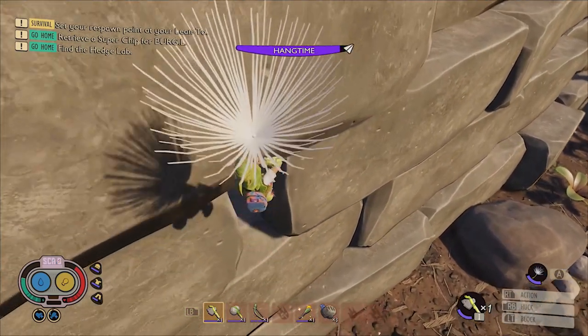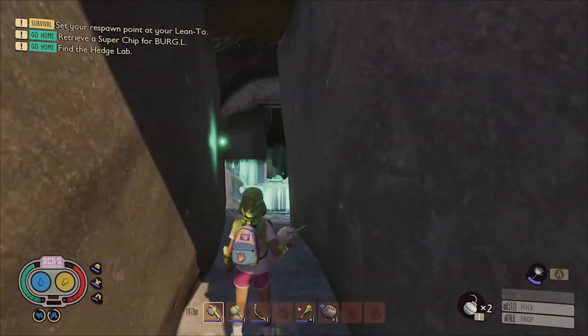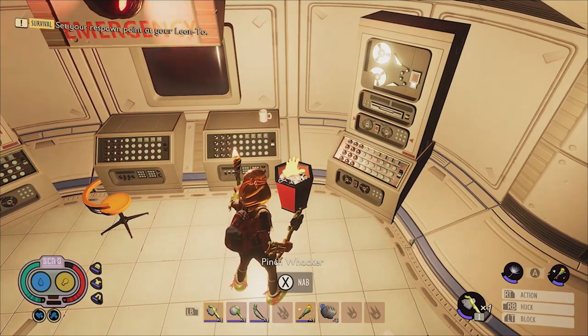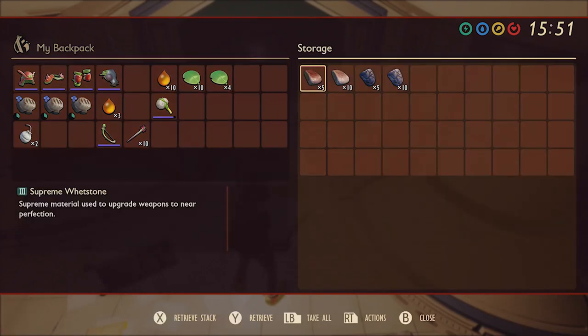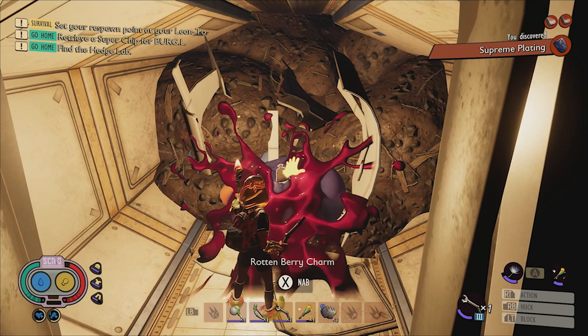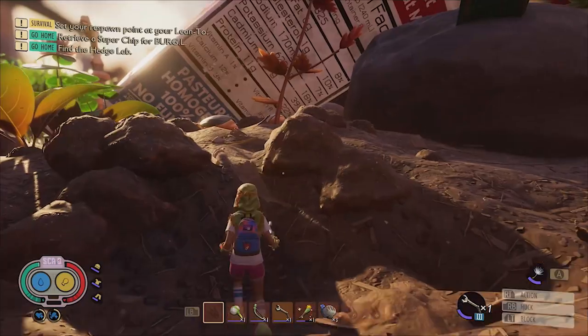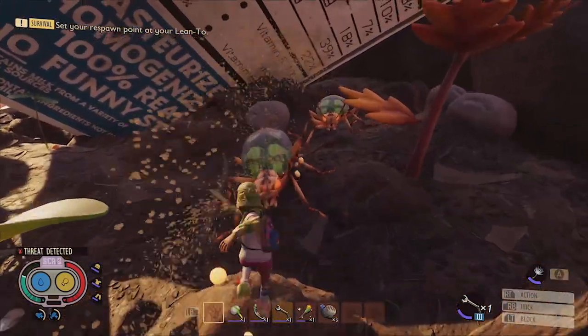It doesn't matter what you use to reach the door — all that matters is that you get to it and then use a bomb to blast it open. Once inside, you can make your way down into the dark lab where you'll find the Pinchwhacker sticking out of the top of a red trash can. There's also a treasure chest with upgrade materials inside that you can loot, and the rotten berry charm can be found in the collapsed tunnel opposite the room from the trash can. The rotten berry charm boosts the effectiveness of rotten gear, so if you plan to use that then grab and equip this accessory. And that's it — now the Pinchwhacker is yours, and with it you'll be able to easily conquer almost any threat found in the lower yard.